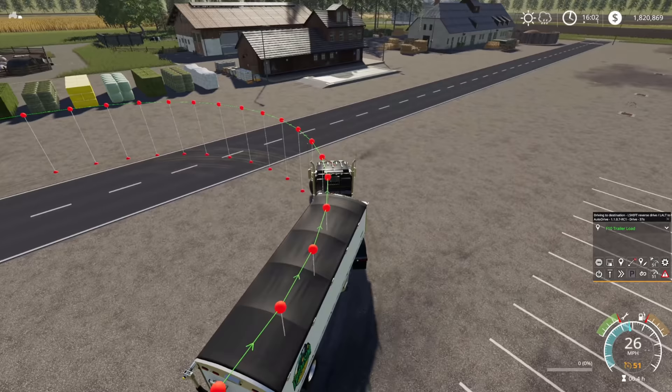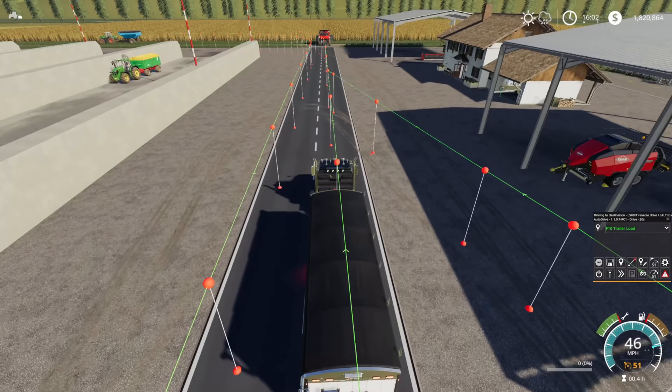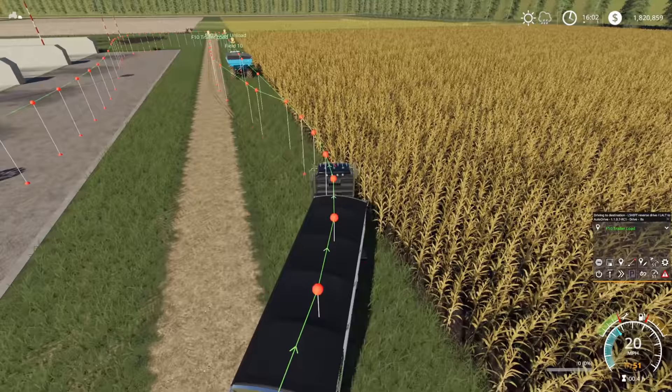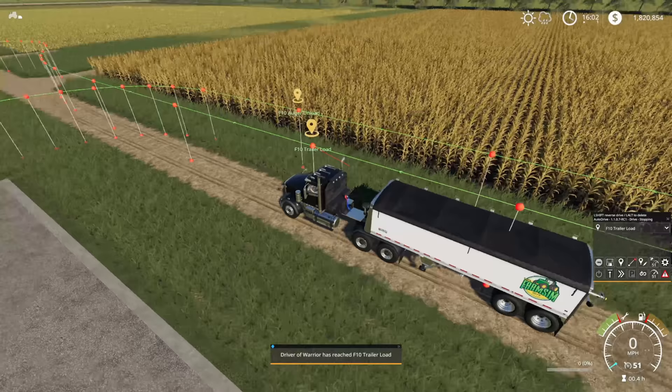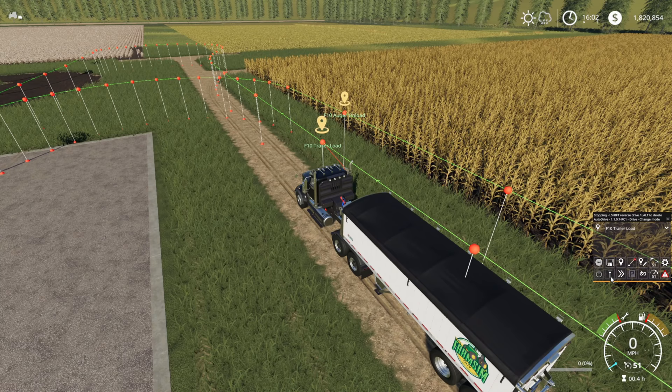Rather than going off on the right-hand spur, it's going to run straight along the road because it's looking for the quickest route — it hasn't gone to the silo unload point. When we get back to the stop point, I'll set it to run to the silo unload point, so it turns off into its own spur. There it goes, arrived. Now we're going to do an unload course like last time — starts at 'field 10 trailer load', finishes at 'silo unload point', and the crop is corn.